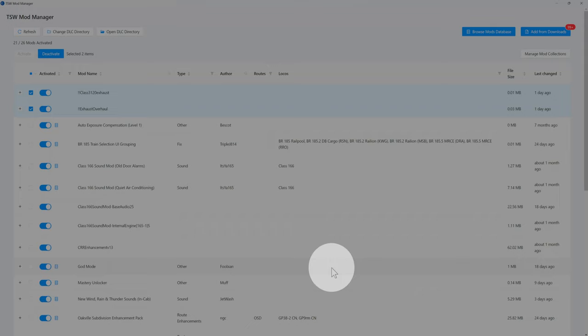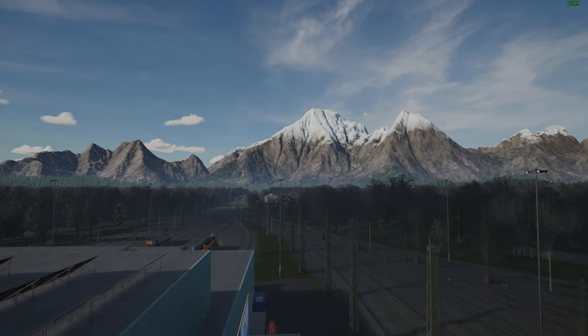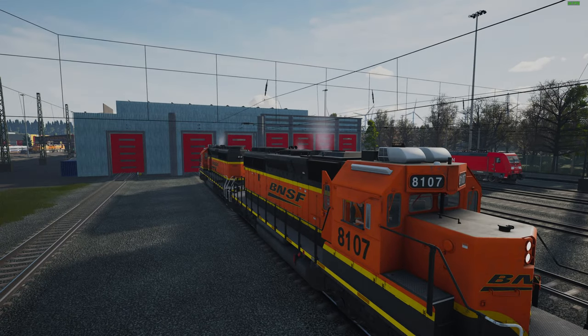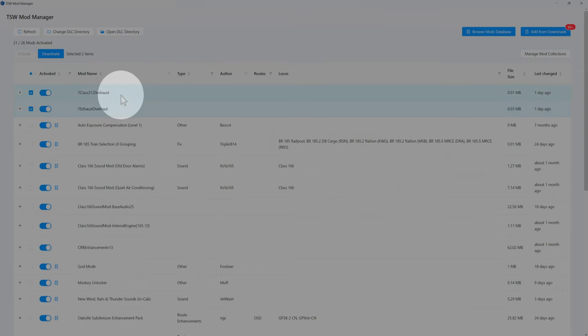Those two are activated and the other two down here are off — they're grayed out. Let me fire up the game again. Back in the game — let me turn off the HUD. Same place, training center. Let me get back over here by the locomotives where my little cartoon guy is sitting.